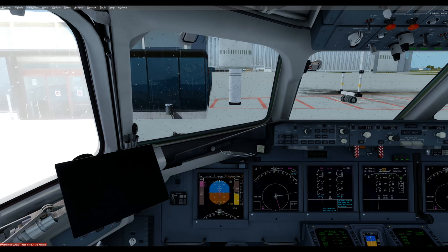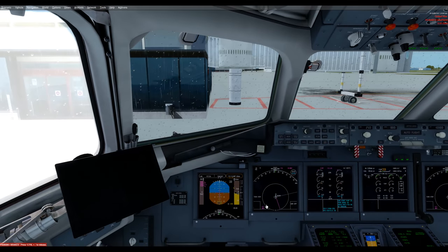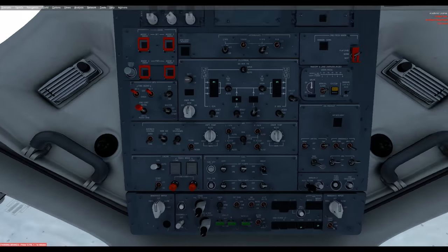Now we're ready for pushback. If we want to start an engine first, we can turn on the beacon to indicate we're about to fire something up. There are two ways to push back in this model: Shift+P for a traditional straight-back pushback, or GSX if you know how to use it. I'll go ahead and push back now using GSX — I'll pause this and we'll catch up at the other end.